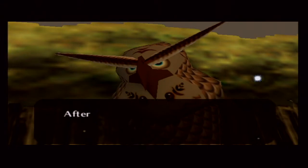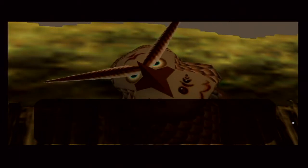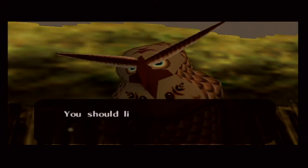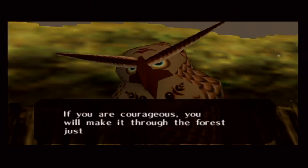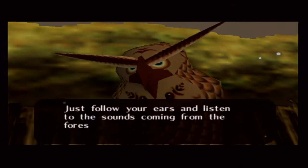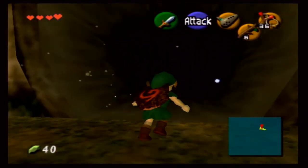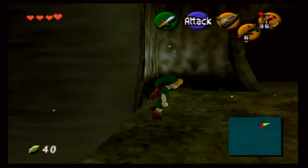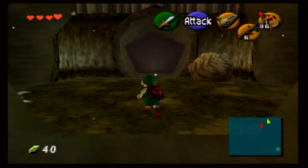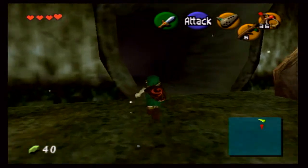Our good friend Kaepora Gaebora stopped us to tell us more useless information. We are in the Lost Woods — he's going to tell you that you're looking for the Sacred Forest Meadow, and if you listen to the songs playing in the background, you'll start picking up which door you want to go through. We can get through this forest pretty easily, we don't need your help. Once you hit the adult phase of the game, Kaepora Gaebora is no more. Later on we actually have to do the temple here, and it's a little more tedious to get through. If you go the wrong way, it's going to shoot you right back into Kokiri Forest where we started the game.